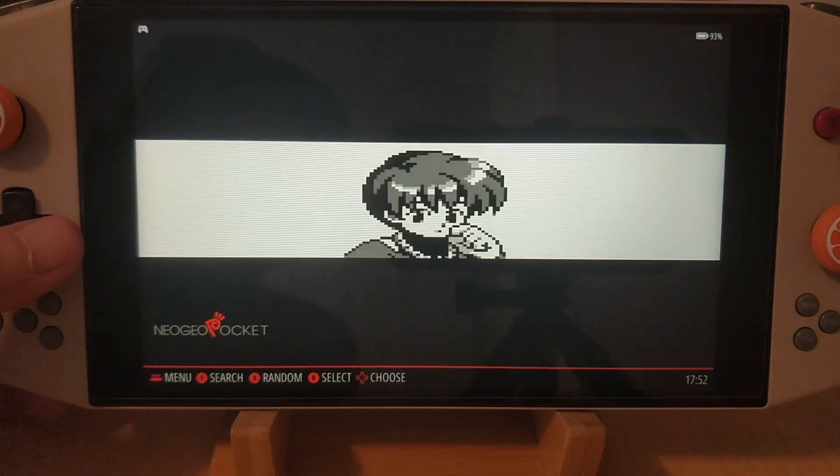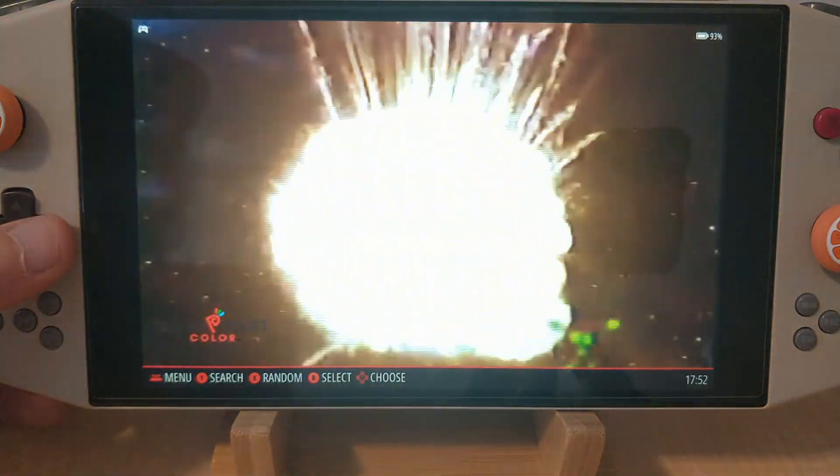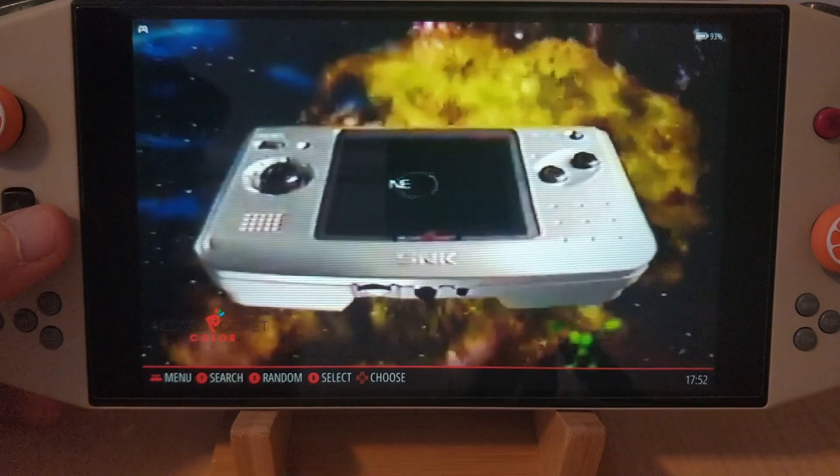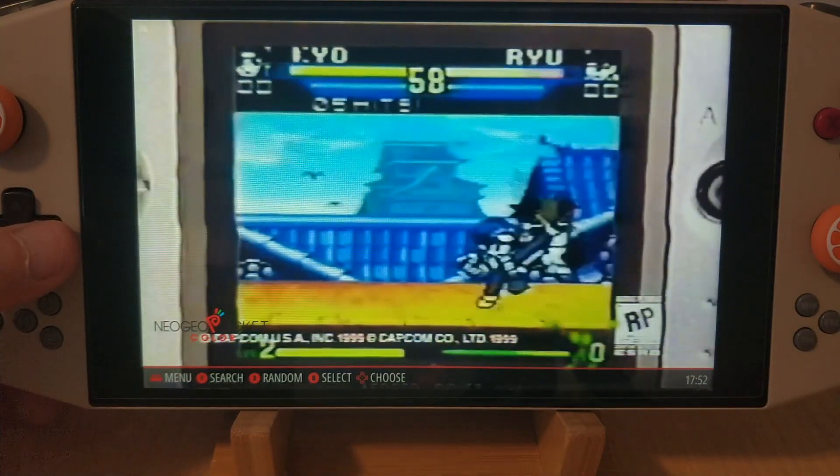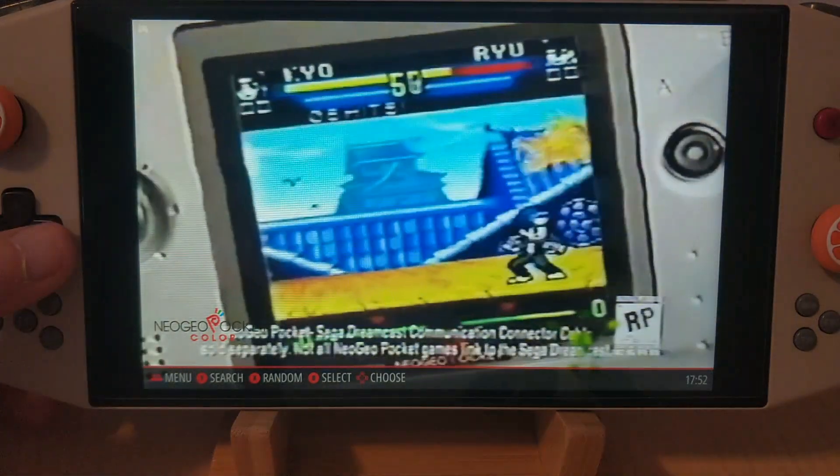I haven't found a video for this either yet. I've found one for this one. The revolutionary Neo Geo Pocket Color with 16-bit power, linked to the SEGA Dreamcast.